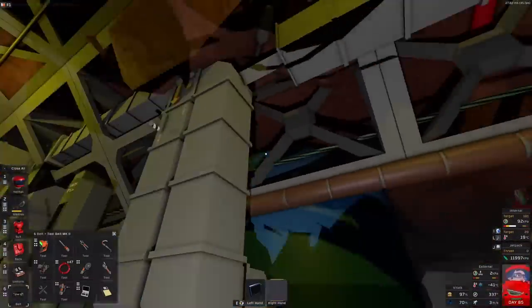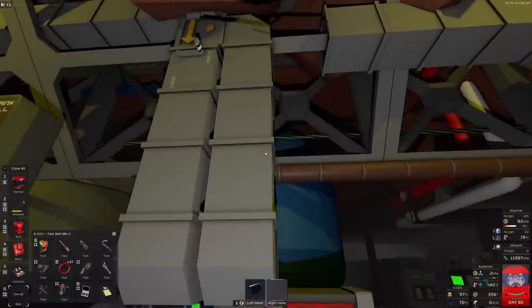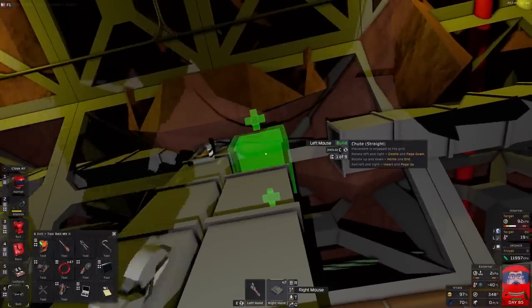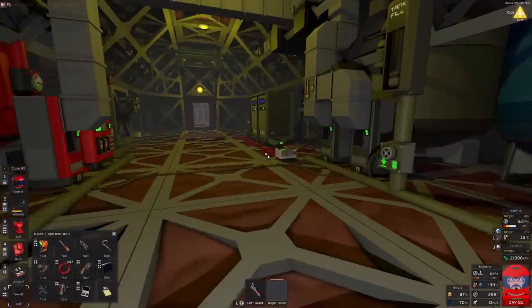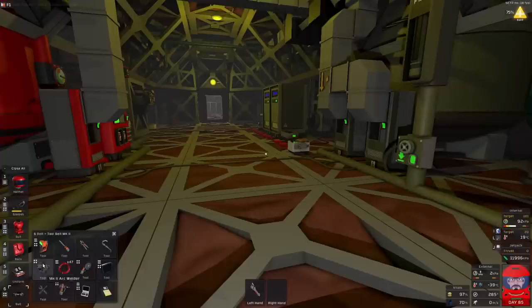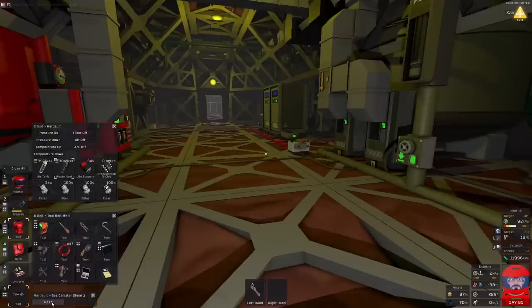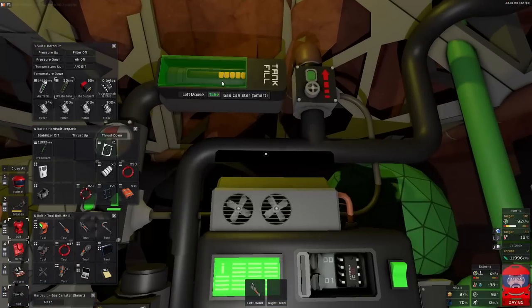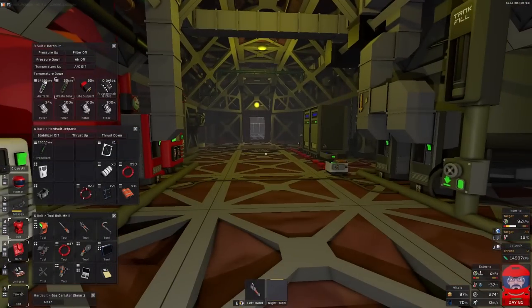We've got water. I can probably switch the water diverter on - don't need that anymore. That's not the way it's meant to be hooked up. I was collecting water for the other room; I had it hooked up to a stacker. I better fill up my oxygen too. Fill you up, and probably you. Now you're pretty good, I'll take you anyway. That's that done.